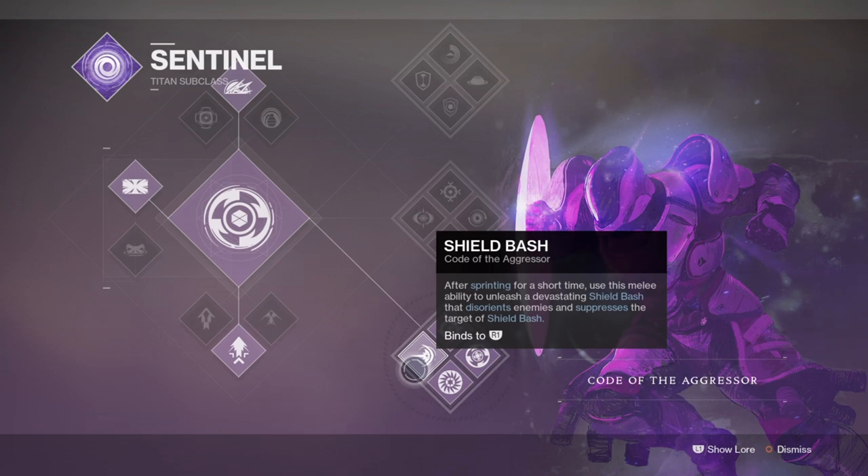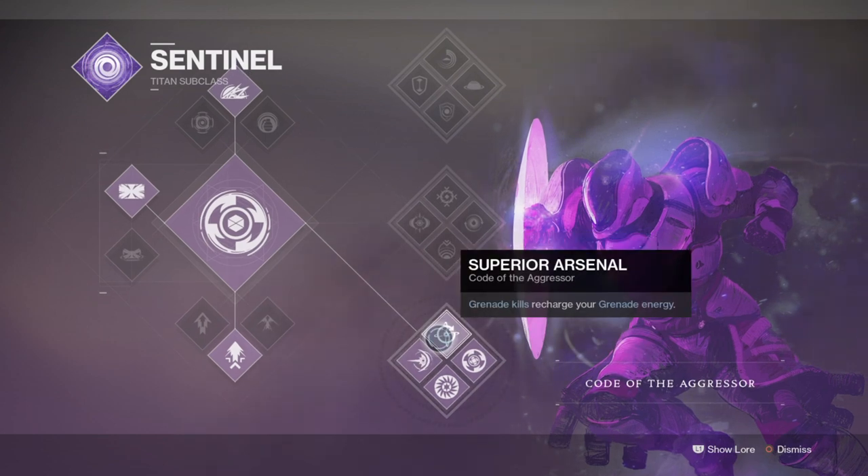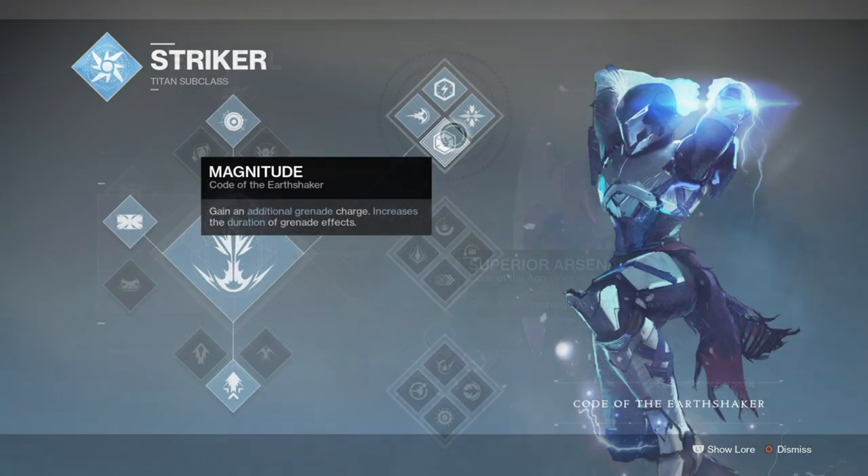There isn't a single go-to subclass to pick, as they all play the same but each offers something unique. Code of the Aggressor offers In the Trenches and Superior Arsenal — In the Trenches gives back super energy when surrounded, and Superior Arsenal returns grenade energy on grenade kills. Code of the Earthshaker offers Magnitude and Aftershock, where Magnitude gives you an extra grenade and Aftershock recharges your grenade upon using shoulder charge. Each subclass can benefit certain content or create new combos for DPS or PvP.